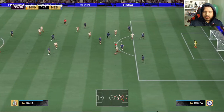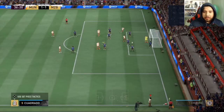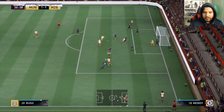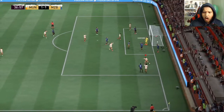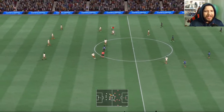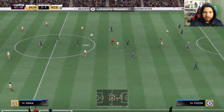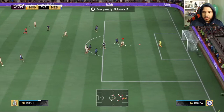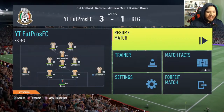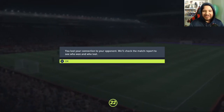Ian, please — goal! Good save by Donnarumma. Donnarumma is going to be one of the harder goalkeepers to beat in the game for sure. How that doesn't count as an own goal I do not know — that should be a no-goal. Let's go Ian Rush, that's what I'm talking about! Beautiful finishing by Ian Rush, man. That outside the foot trait works wonders when it's done right. Fantastic from Ian Rush.